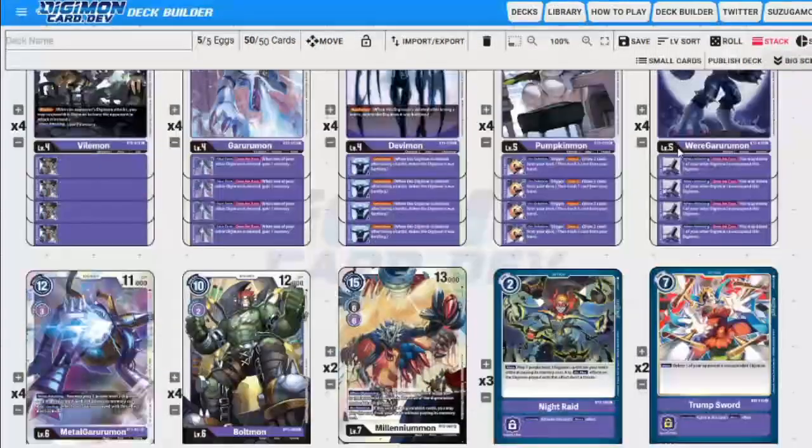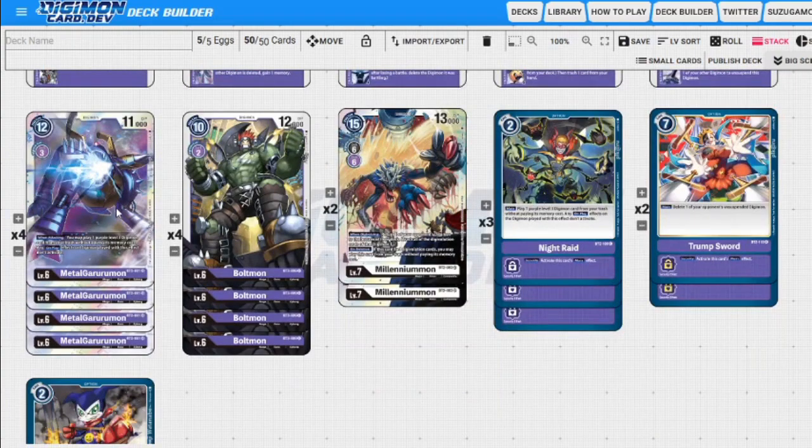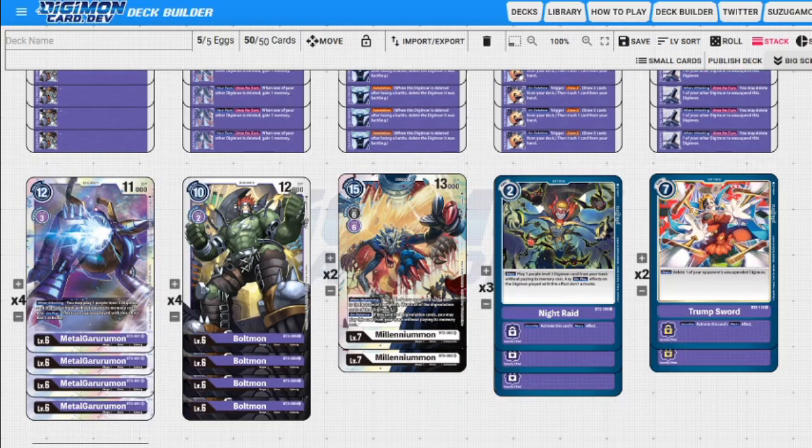That is the deck — Metal Garurumon purple. I enjoy this deck. If you enjoy card advantage and being mid-rangey at its core, this is a deck for you. Some weaknesses: it doesn't have enough power to keep itself on board and maintain a good presence. Also if you get the combo off with MetalGarurumon with WereGarurumon and Garurumon under it and it gets hit by Terra Force or Gaia Force, it still feels bad — you don't get anything from that and you have to get back up there. It is a boss monster deck in that way.